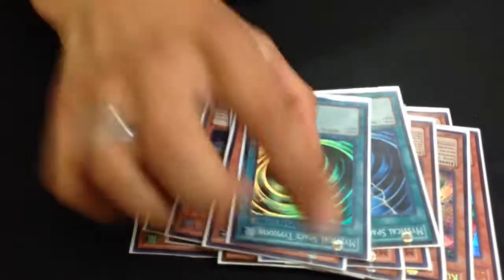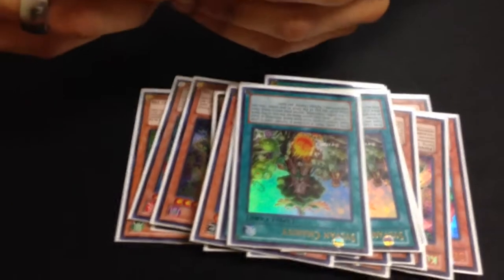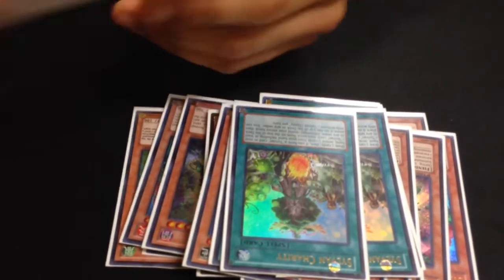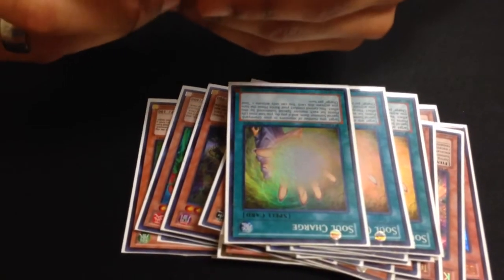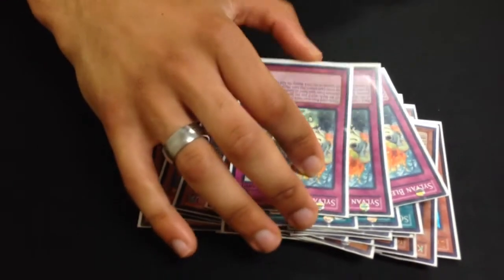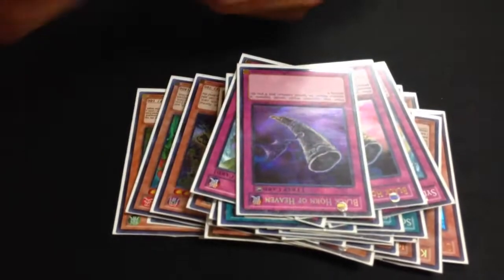Triple Max C, just for consistency and special summoning. Two MSTs. One Dark Hole. Double Sylvan Charity — very, very good. Sets up the excavation. I don't have three, so the Max C replaces it. Triple Soul Charge — also annoying. This plus Lone Fire's first-turn Shooting Star. Sylvan Blessing — everyone runs Call of the Haunted, but this is better to me because it makes the monster invincible and it can't be MST'd. Then double Black Horn and one Warning.